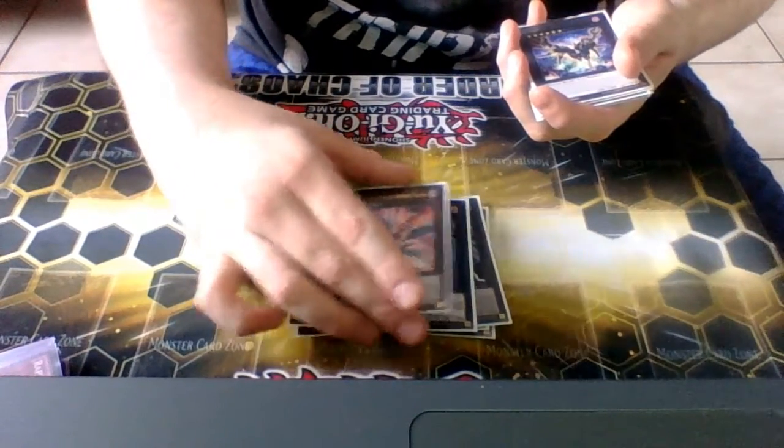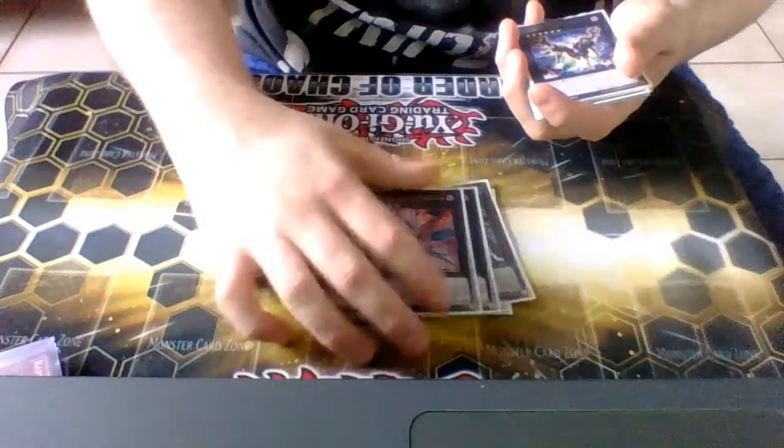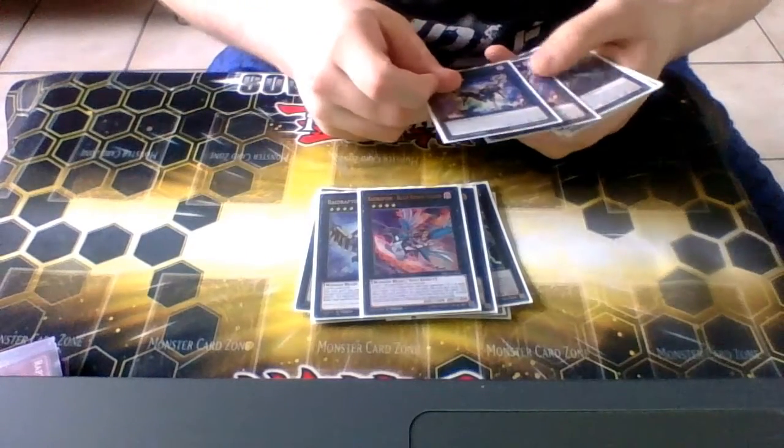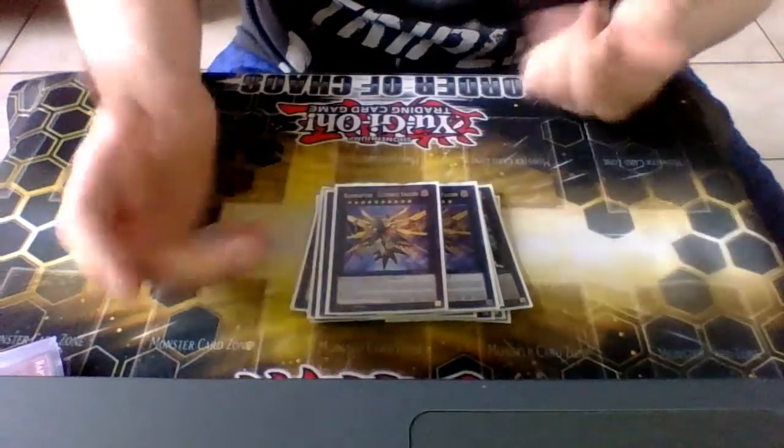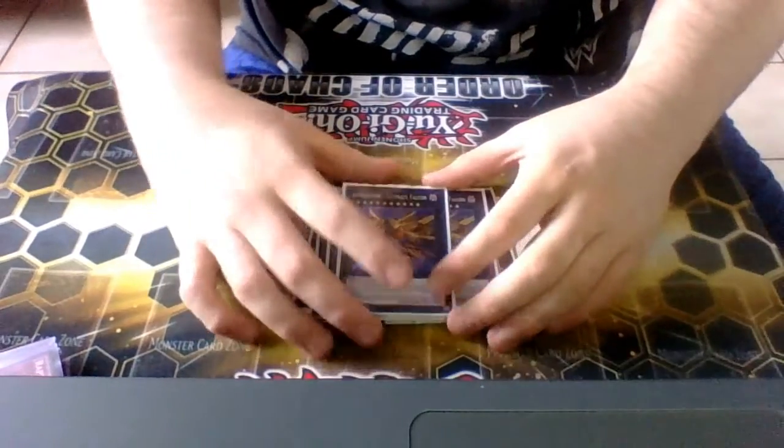I only used Blaze Falcon once, and that was against Giovanni in the second round because he had the banishers and I realized I could just find a way to get rid of it. Two Rise Rank-Up-Magic Raptors' Force, pretty good. Satellite Cannon Falcon, and I actually only went to Ultimate Falcon just once or twice.